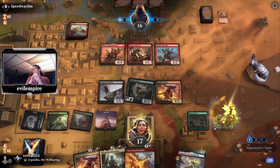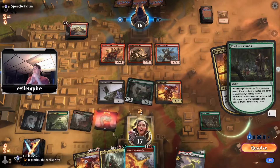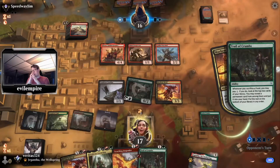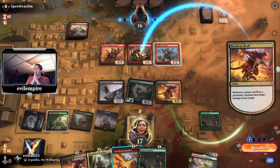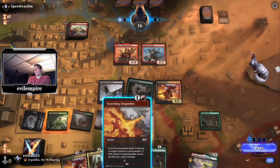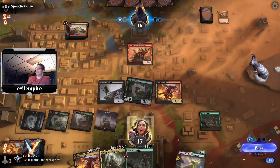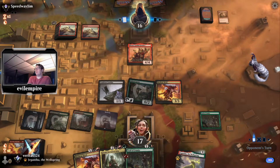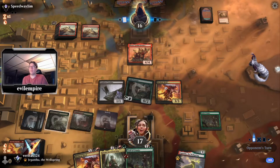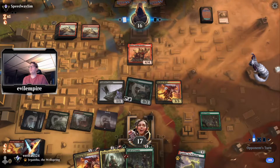The Dragonfire and the ping will come in upkeep. It's kind of equivalent if we do it on our turn, but if they're going to do anything in response that's just for the best. These lists don't really run Gempalm anymore, but if they tried to Gempalm my Devil I could just ping off the Prospector. The thinking behind the upkeep play is you give the opponent the opportunity to make a mistake.